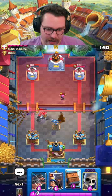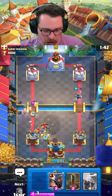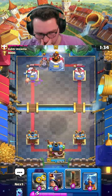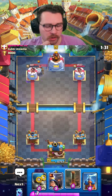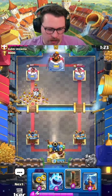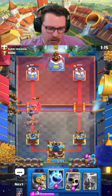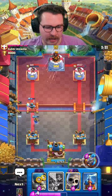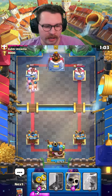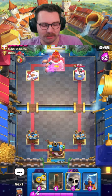Look at how disgusting that is — if you're wondering why this is getting nerfed next season, that's why. That push is dead once the ice spirit jumps. We're going to go for skeletons, patch with royal hogs. Unfortunate timing with the sparky honestly, but they won't have enough elixir to support it and make a really big push. We know their spell is arrows. I'm going to take the earthquake — royal delivery is one of the best answers for the sparky because of the shield. This is most likely going to be tower down; we seal the game with royal hogs.